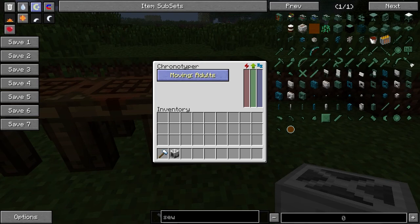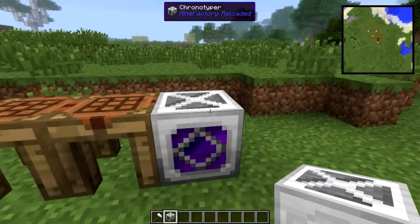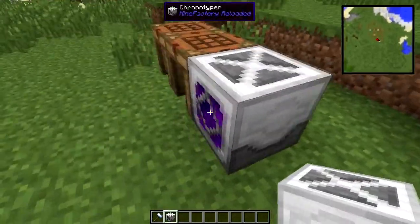It has a nice little interface: a button to choose between adults or moving babies, an energy bar that runs on RF, Minecraft Joules, or EU — whatever you fancy — a word bar, and an idle time of 200 ticks.